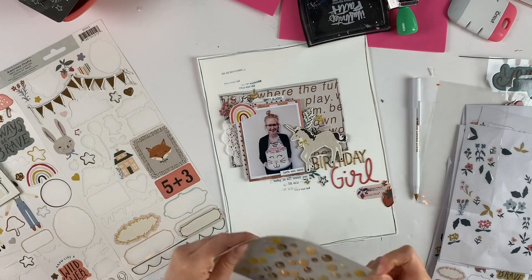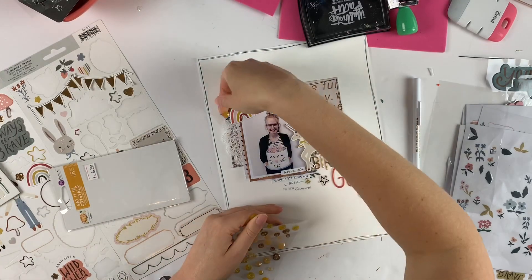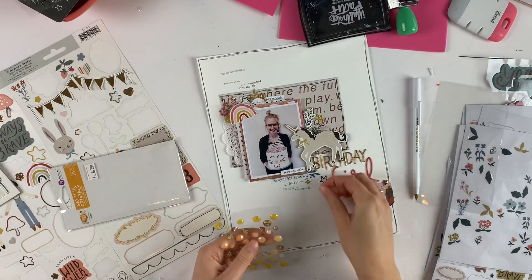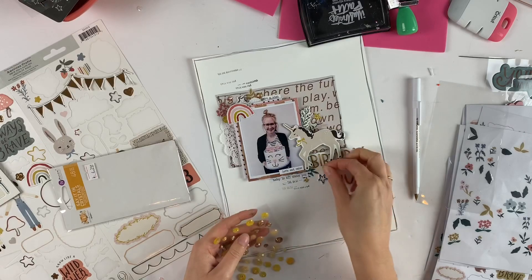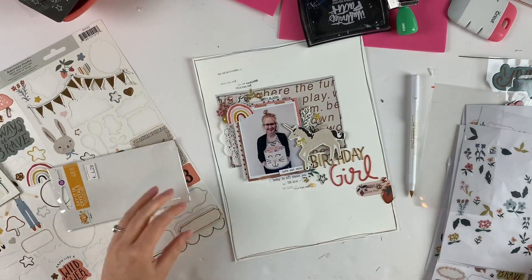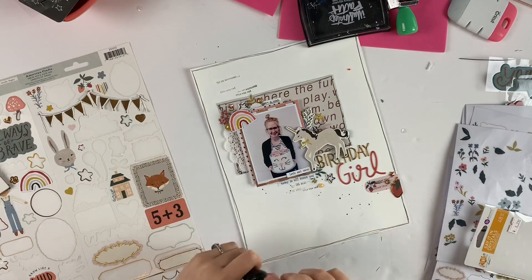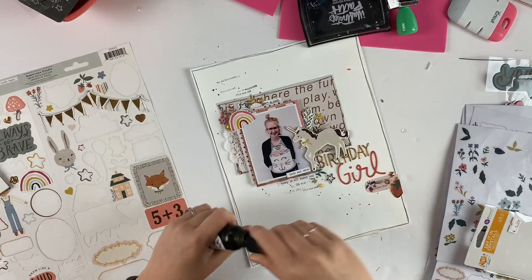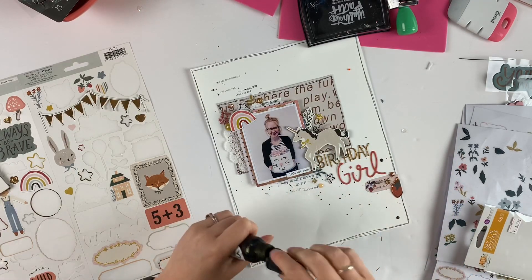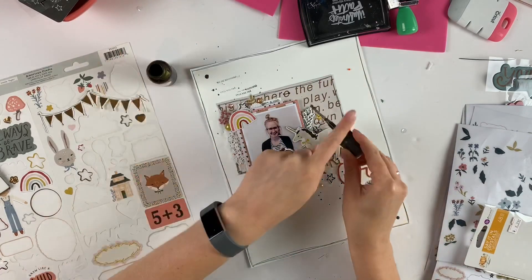This is kind of like a diagonal spread — I didn't have a sketch or anything, it's just what I chose and how it went. There are so many different ways you can do layouts: you can do three different clusters, or diagonal, or triangle, or however you want. This one just so happened to be diagonal.